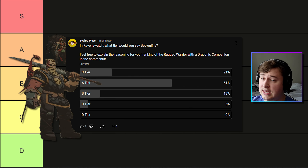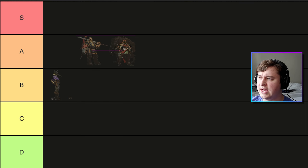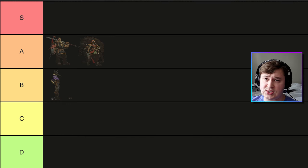Up next we have Beowulf, and he is firmly in A tier. 61% of people voted him for A tier. The next closest was S tier at 21%, so not really close there. He's a very safe character. Some common feedback is that all the starting talents are pretty strong, but he can't apply Vulnerable, which is a very good point. However, in the new update with the Ring of Dispel, you can't apply Vulnerable with any character, so I would say that's less of a concern. One comment said: easiest A tier, not busted but consistent.